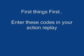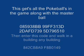First things first, enter these codes into your Action Replay. This one here allows you to get all the Pokéballs in the game, along with the Master Ball. Then enter this code and walk into a building — any building.